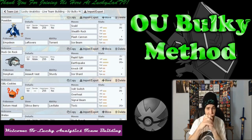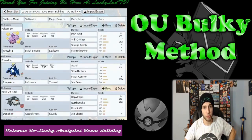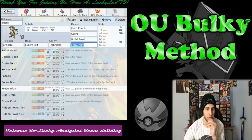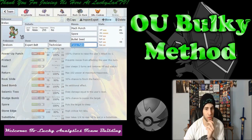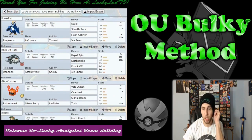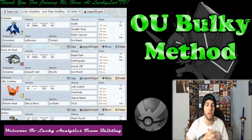And then we have Relax, our Expert Belt Technician Breloom, with Mach Punch, Spore, Bullet Seed, and Force Palm — though I'm actually really thinking of getting rid of Force Palm for something with a little better coverage. We actually have no Fairy coverage on this team right now, which is a problem if a Hydreigon comes out — but we do have Mach Punch and Force Palm for that. An Expert Belt Mach Punch should be able to two-shot or maybe even one-shot a Hydreigon. It won't outspeed it, but it'll do what I need it to. So that's our team.